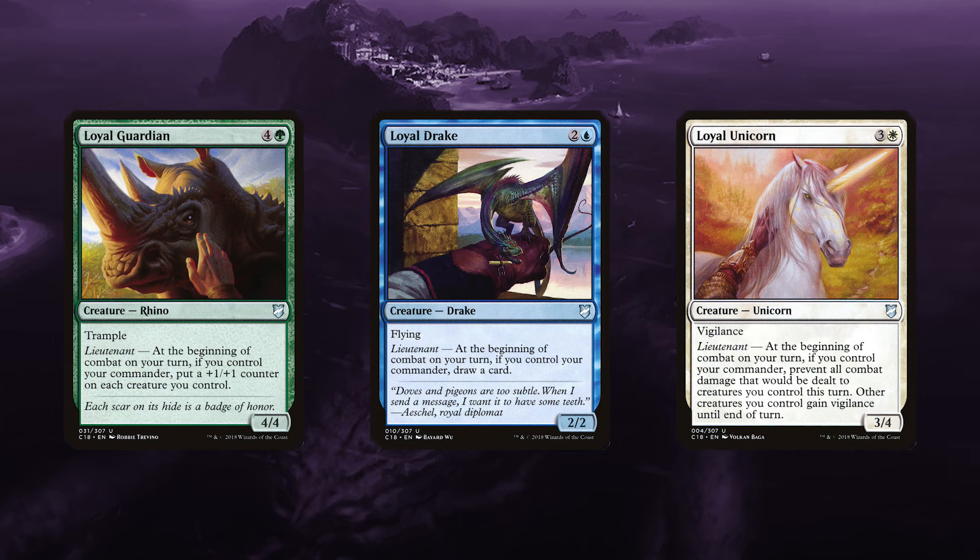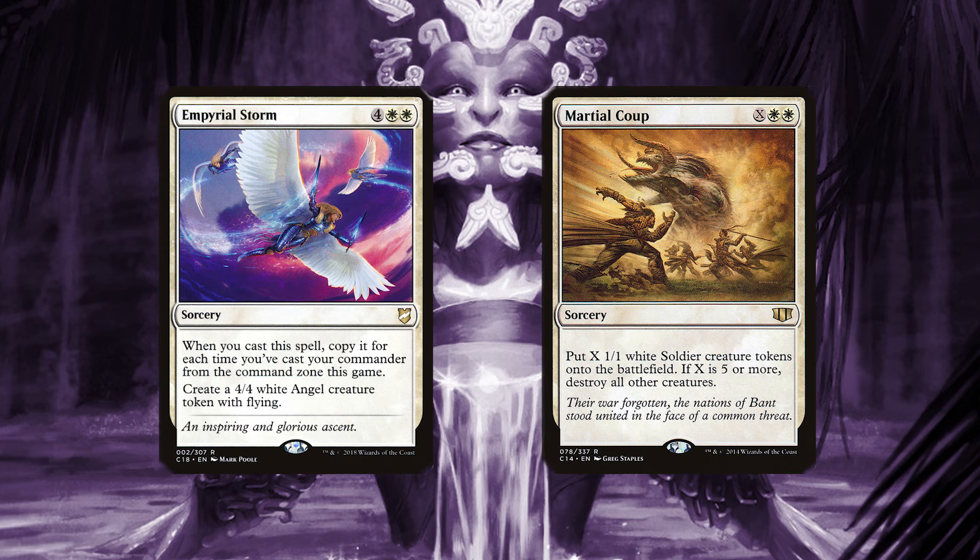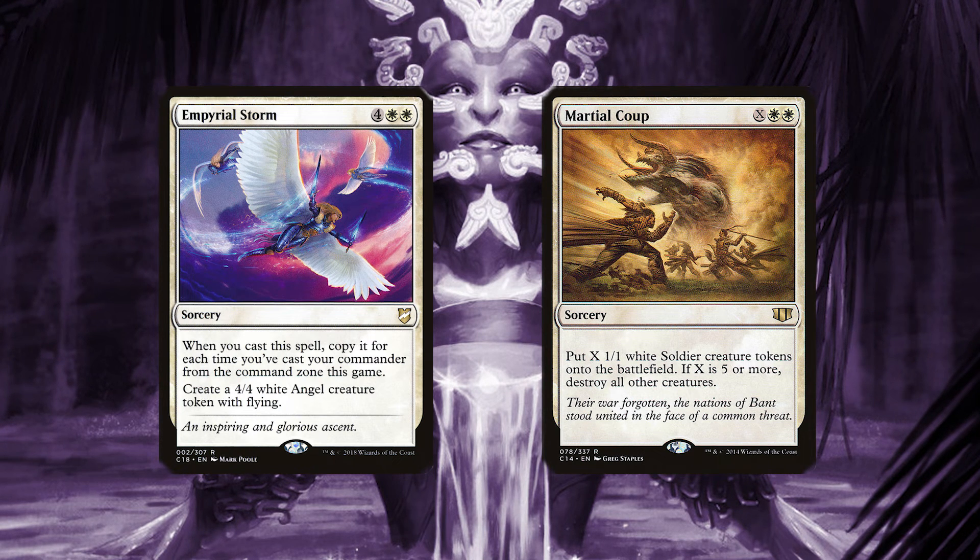The next set of cuts is the Loyal series: Loyal Guardian, Loyal Drake, and Loyal Unicorn. These cards don't particularly have anything to do with enchantments, and Loyal Guardian especially promotes more of a wide token strategy, which we are not. Imperial Storm and Martial Coup have both been cut because they're more of a token-centric strategy.